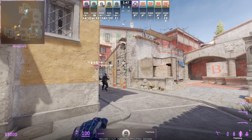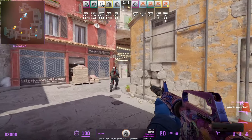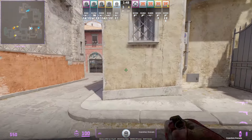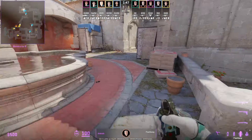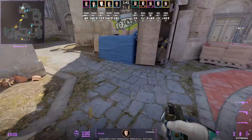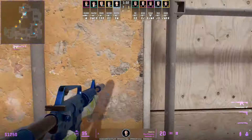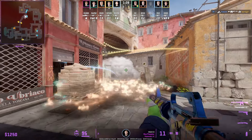The next aggressive CT banana control setup involves three incendiaries creating a wall of fire from the broom side all the way to the top of T stairs — two incendiaries from banana and one from mid. Process throws the middle incendiary and pushes down to clear out banana; just be careful on the log side since Tabson's incendiary only covers towards the broom side. JDC, the A player, comes over mid to throw the top stairs incendiary. You are now the banana god.